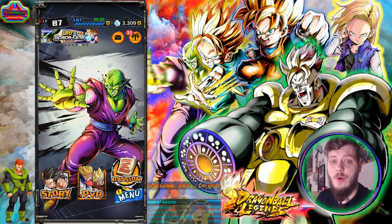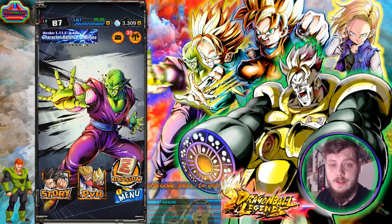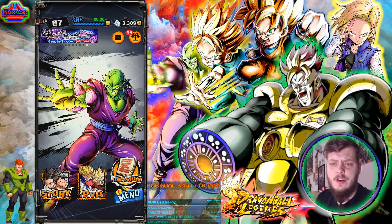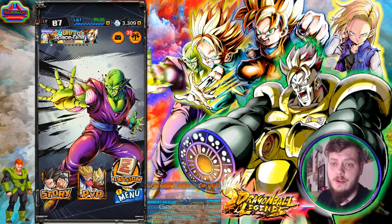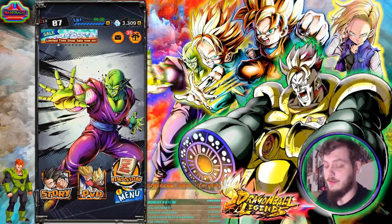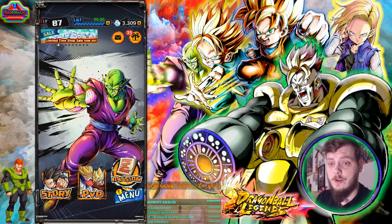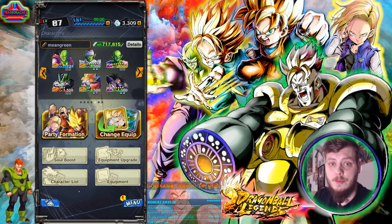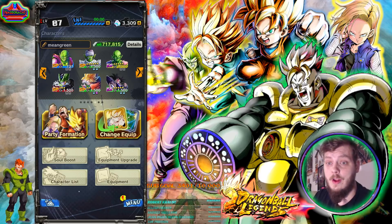Today we're going to cover the new units — four new ones. Android 18 is the only returning old sparking on the banner. There are a couple of new EX units like Goten and Trunks, plus a few others. We're going to quickly go over all the units, make a few summons, and then dive into the version 1.15 UI changes first since they don't take very long to cover.